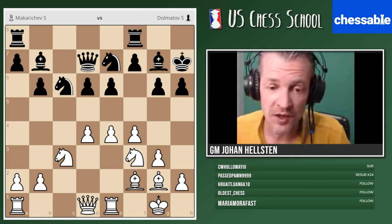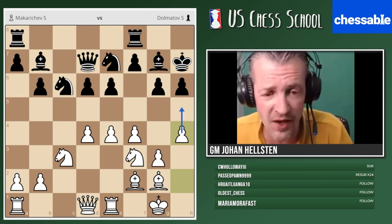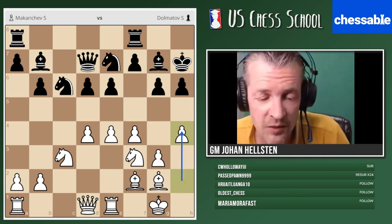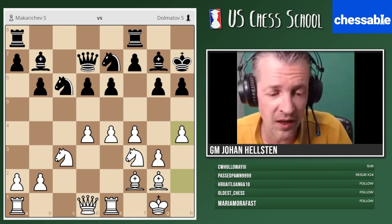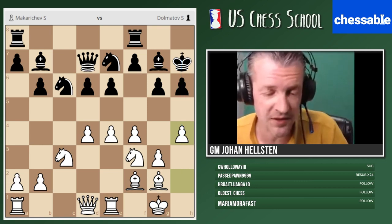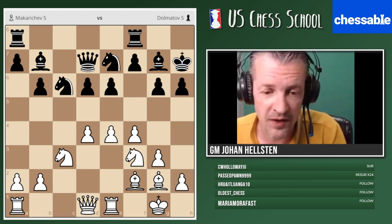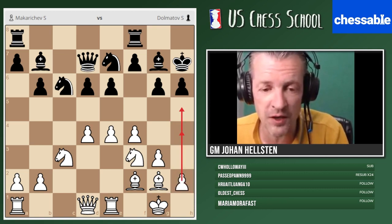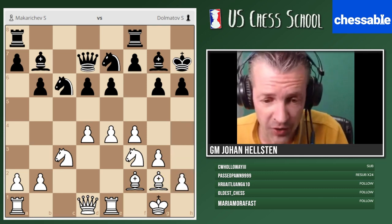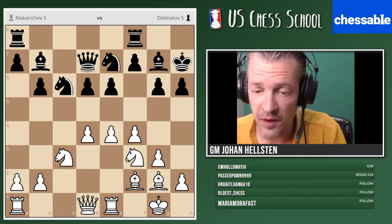What I wanted to show you from the first place was that the plan of h4 going to h5 is very, very strong. In any structure, if your opponent doesn't have a knight on f6 and can't really go h5, this is a very enticing plan with the white pieces. Sometimes in the Sicilian, the Hedgehog for example, you can do this with black as well. So h4 going to h5: if it doesn't harm black's pawn structure, we can even consider bishop h3 and try to push d5.